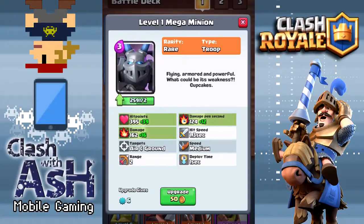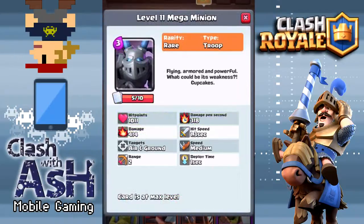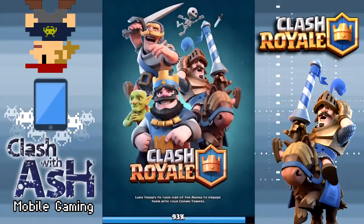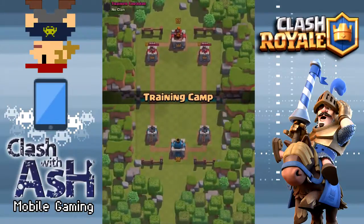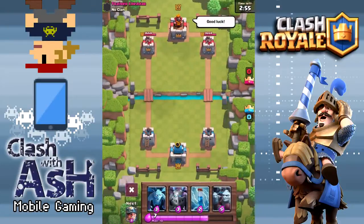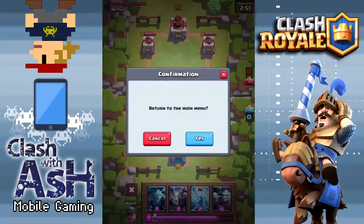They're going to be a different staggered release. Let's take a look at a maxed out Mega Minion — you saw level 1, let's look at level 11 here. 318 DPS, 414 damage per hit, and 1,011 hit points. Let's compare that to a maxed out minion — you can see way more damage and obviously way more hit points, albeit only one of these Mega Minions compared to three minions.